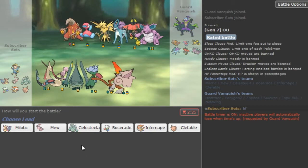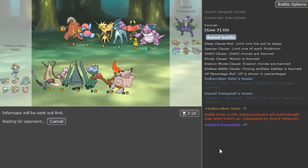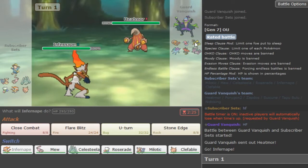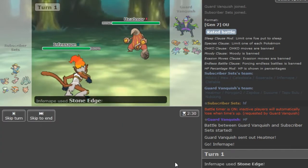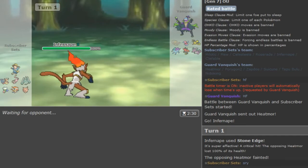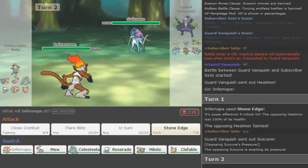Nidoking is a threat. I'll just lead with my scarf Infernape. This is Heatmor - I don't know if this guy watches. I think this is Envy's team, yeah this is Envy's team, so this is an Assault Vest set. I think I can just go for Stone Edge here and we just OHKO with a crit. That probably mattered but I don't think he could have killed me back.